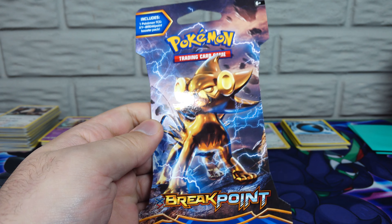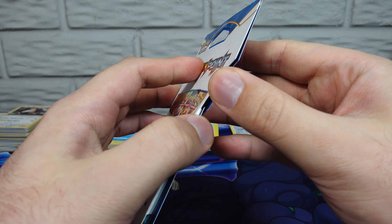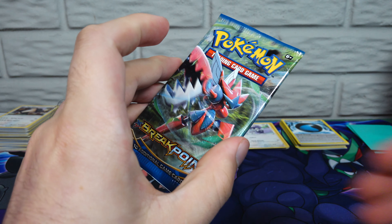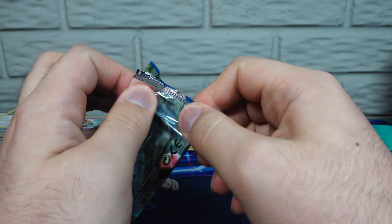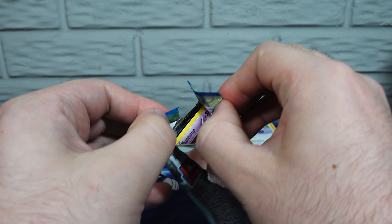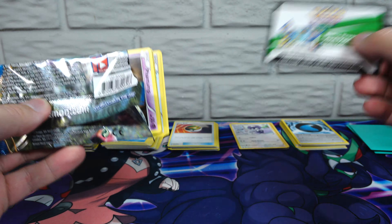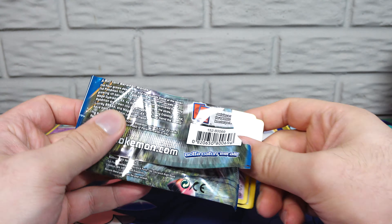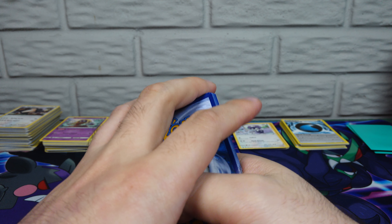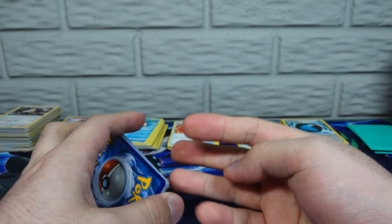Sleeve those up right away. Pack number four — is that Luxio, or the evolved form of Luxio? Got a Scyther pack in there — that's Scyther, I believe. Scyther's a green guy. Another white back — not bad, not bad. Let's see what we can get. Seems like Sword and Shield packs have four cards, Sun and Moon has four as well, and X and Y has three.